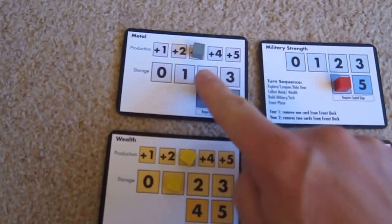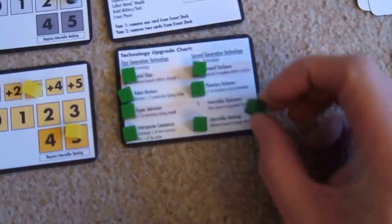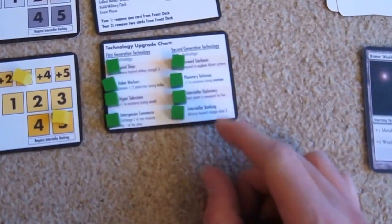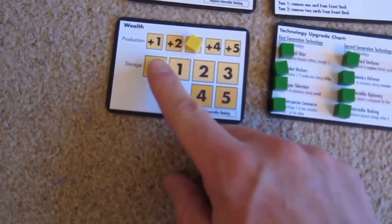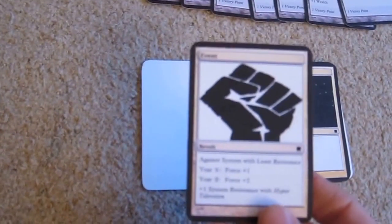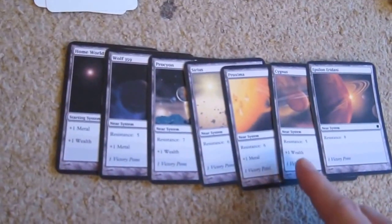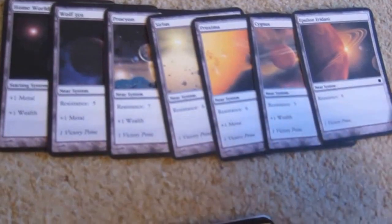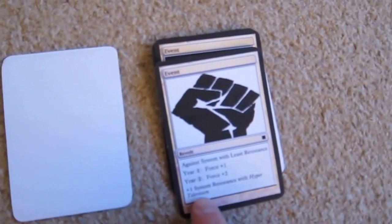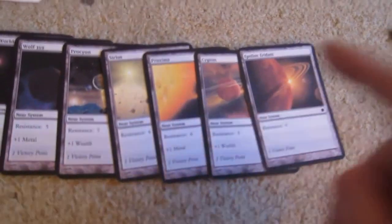Production: up to the max on metal, one-two-three on wealth. Exchange a metal for a wealth — five. We can afford our final technology, which is Interstellar Diplomacy: the next planet is conquered for free. That's spent all of our wealth. An event comes up — it's a revolt. We do have Hyper Television. Systems with least resistance — there are two with resistance five. I'm going to go for the most recently discovered one. The revolt is plus two for year two, but we get plus one for Hyper Television. We roll a one — plus two is three — easily below the five, so we keep it. Good, because that was a wealth production planet.